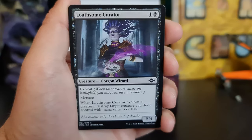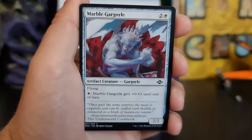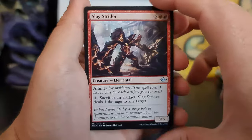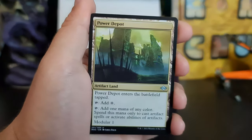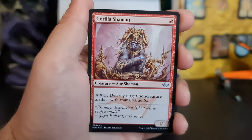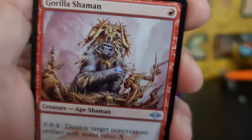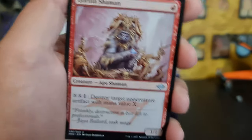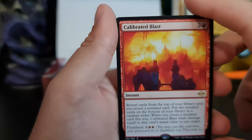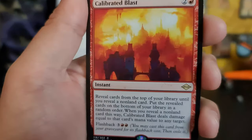I think you've got a problem. I think your Curator's — Medusa, and Medusa hanging out with some gargoyles. Guerrilla Shaman. Calibrated Blast — not a bad card.